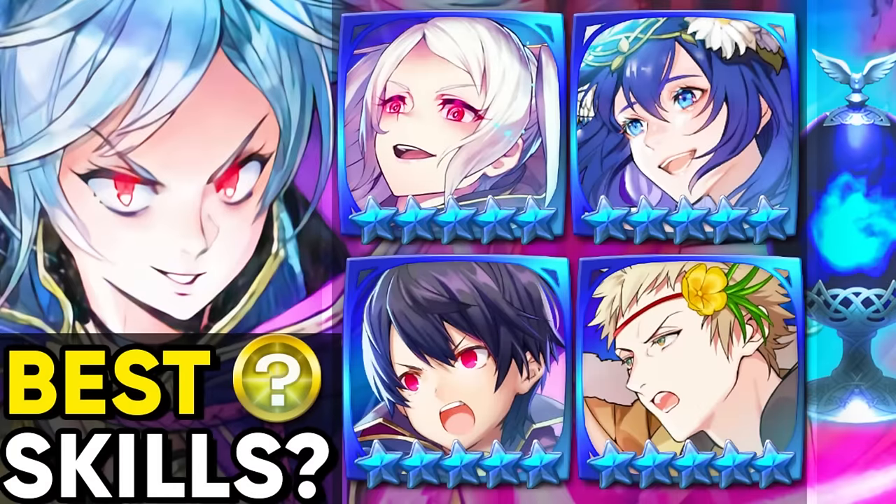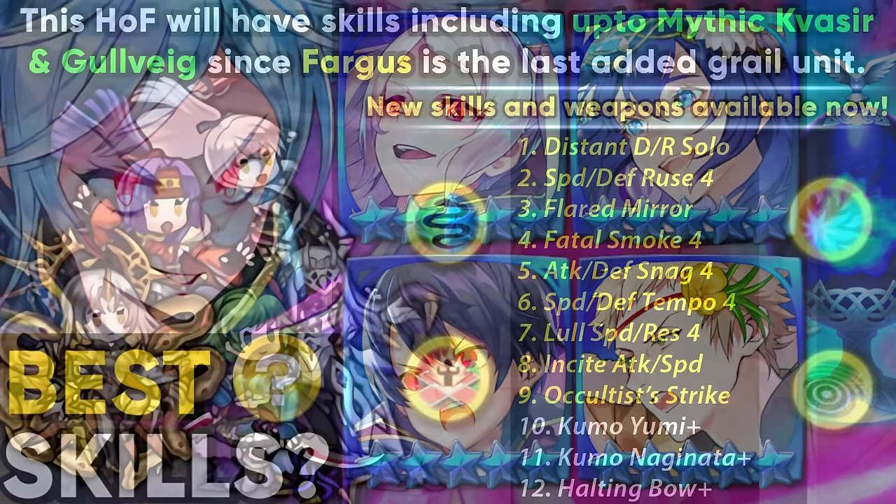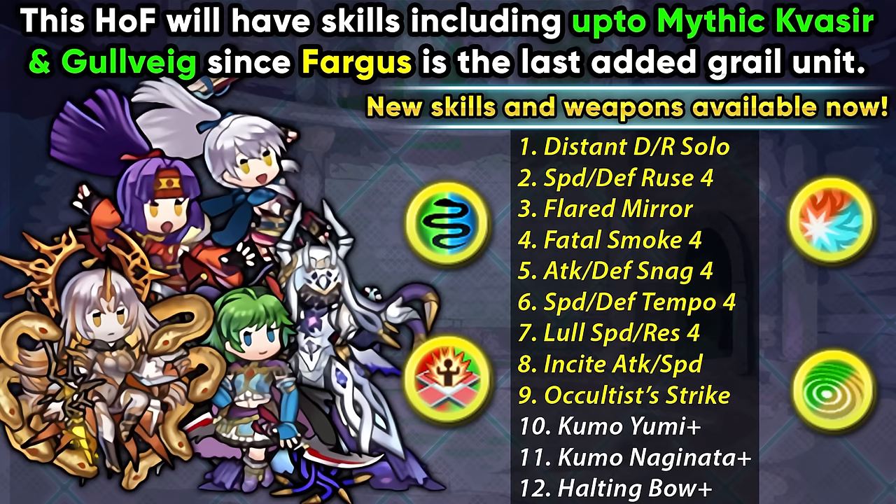What's up guys, I'm Phoenix Master 1 and welcome to my Forma Building Guide for this month's Hall of Forms featuring Legend Grima, Valentine Lucina, Fallen Male Morgan, and Valentine Owain. We're gonna be having skills up to the Mythic Galvik and Quasir banner. Unfortunately a lot of the winter and the newer skills are not gonna be there, which can be a bit of a bummer.